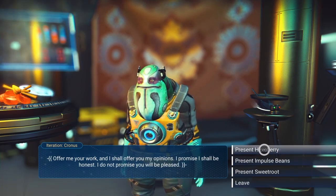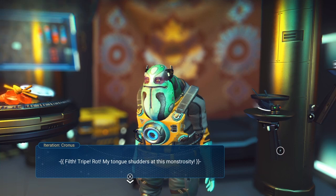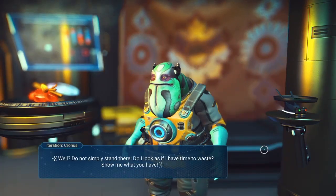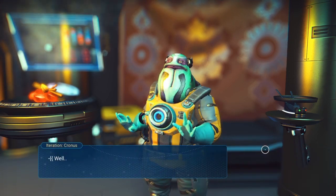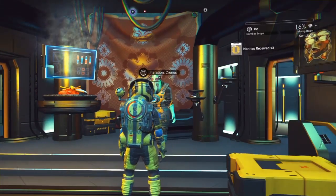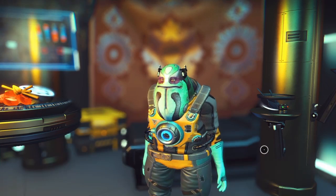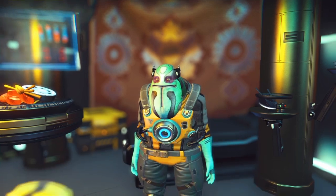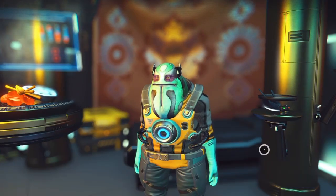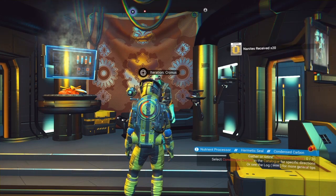Five nanites is pretty much the going rate for stuff that tastes pretty nasty. So if I give him a hex berry, hopefully he's going to like that more. 'Filth! Tripe! Rot! My tongue shudders at this monstrosity!' I love him — he's brilliant. I wish he was voice acted. Let's try another one — sometimes things are slightly better. 'You've created the most average hex berry imaginable.' He gave me a little bit more — I'm gonna get 10. The most I've got off him is 20.